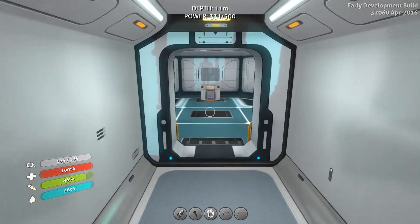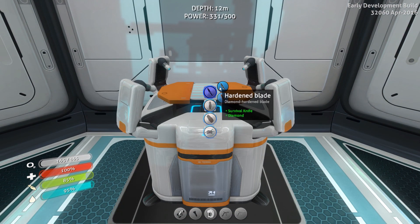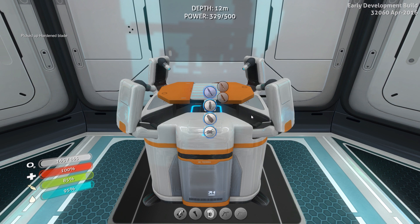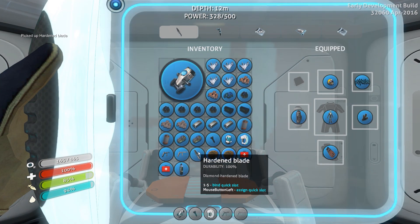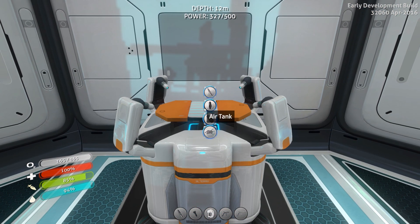We are now going to go to the modification station and upgrade our survival knife to a hardened blade. There we go. Let's go ahead and put that in our inventory slot number one - hardened blade, brother.